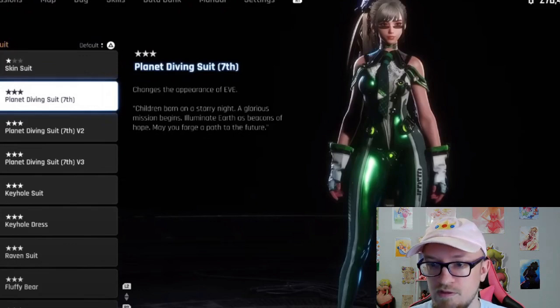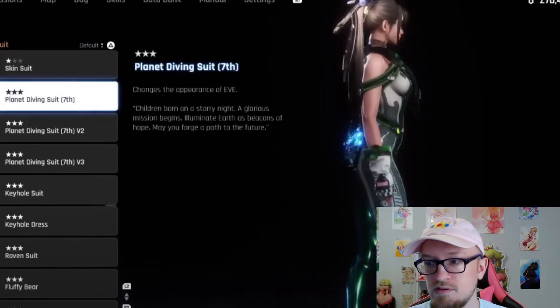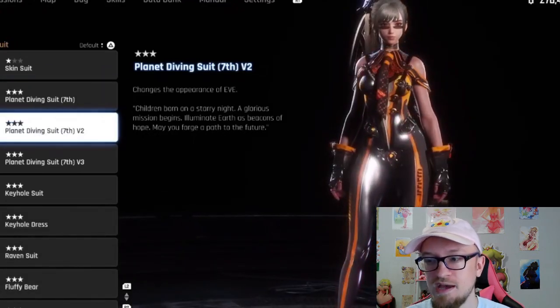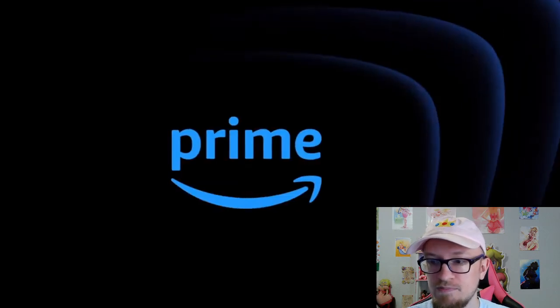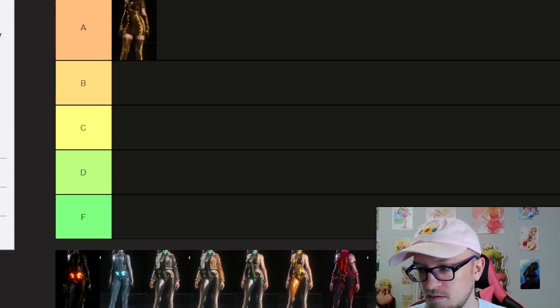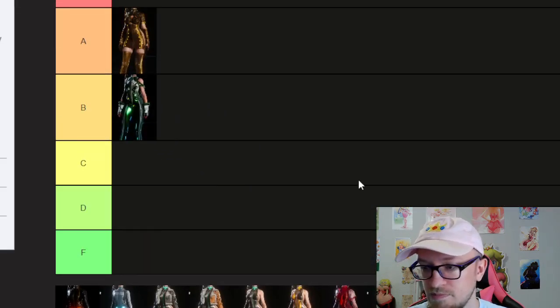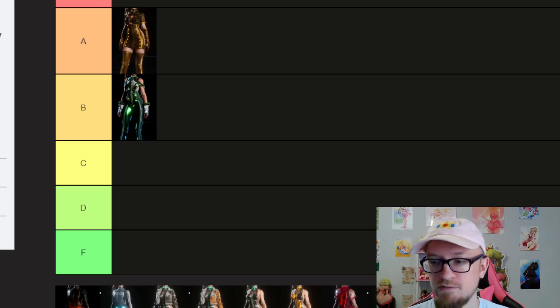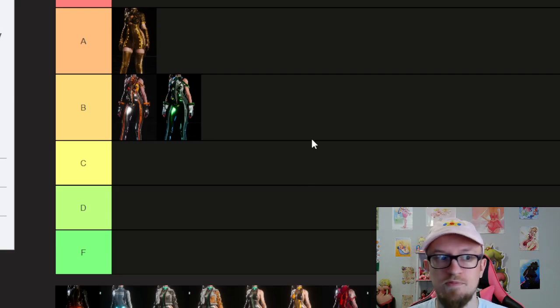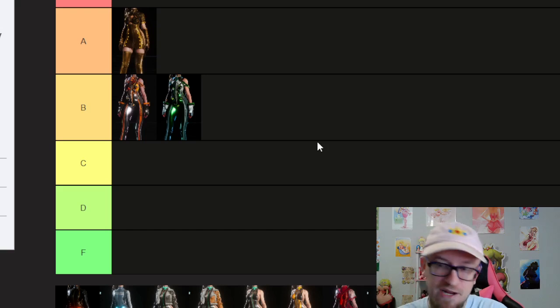Okay, here's the default right away — the planet diving suit. This one's okay, it has those little wing things on the back. Then here's the variant, the other outfit you get right away. I'm actually going to put them both in B. It's one of the only green outfits, weirdly enough. It's a default one, so it stands out. I actually like the color scheme of the other one a little bit better. I'm mostly going to rate this just through the letters, but I'll try to order ones within the same tier as well.